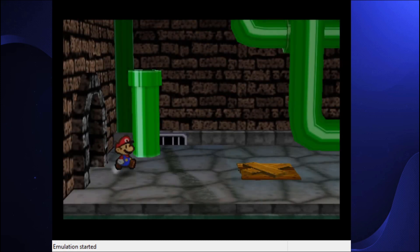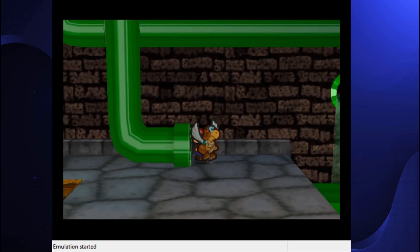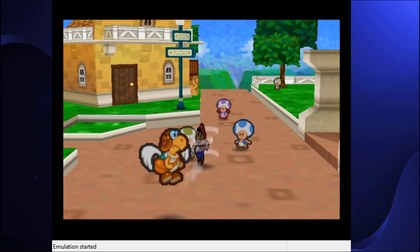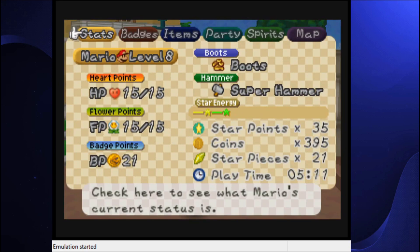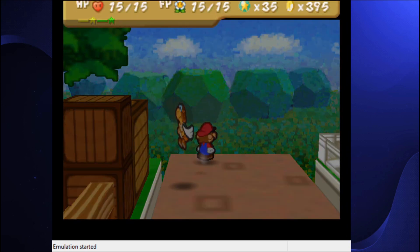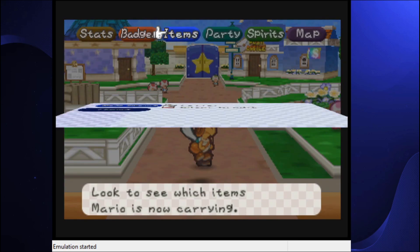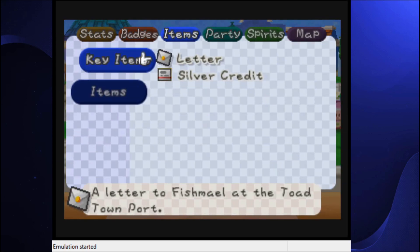We finished all the side quests for chapter 2 last time, and so with my 21 star pieces — thanks Koopa Koot — I will get my badge.